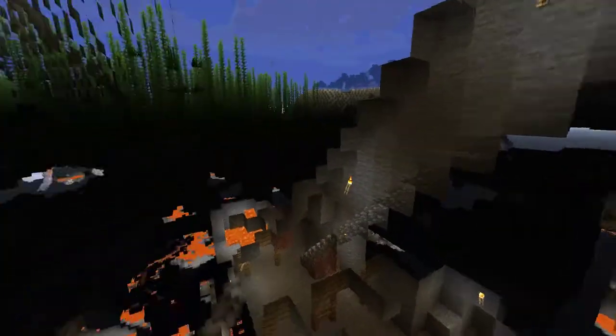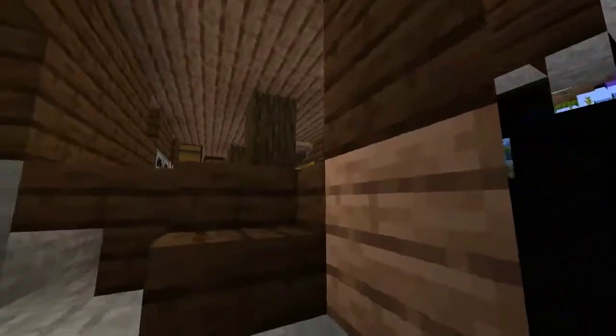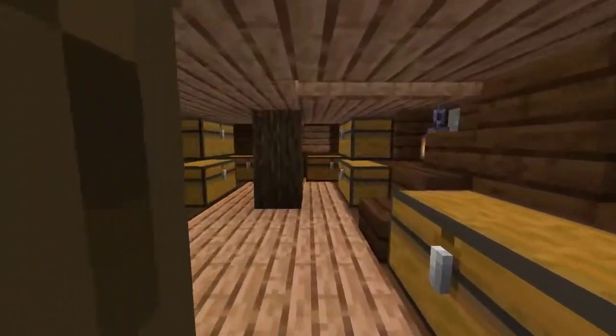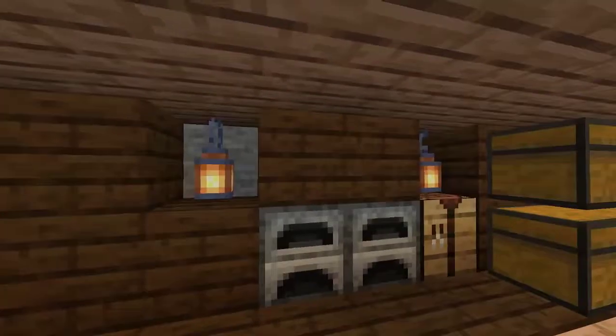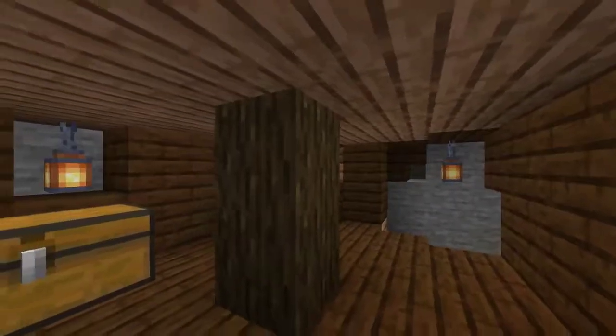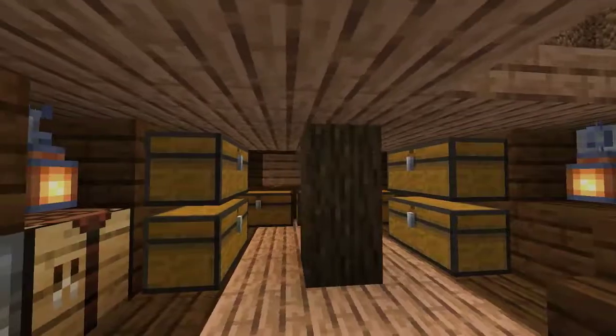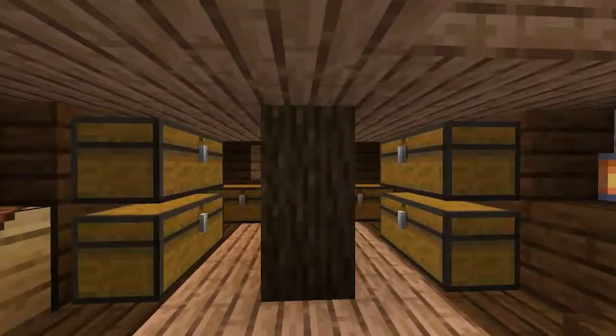Oh, there's a chest over there I didn't get — we'll get it later. It's a really, really neat seed in general because you've got the mine shaft right under your sunken ship, which is just awesome. Inside, we've decorated with lamps because lamps look good in here. I do have a Nether portal so I could get glowstone, but the lamps actually make it look a lot more rustic and a lot more believable.